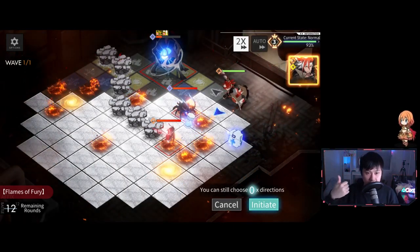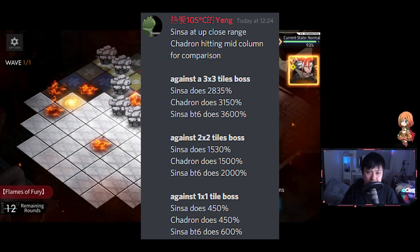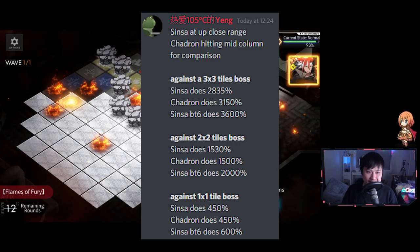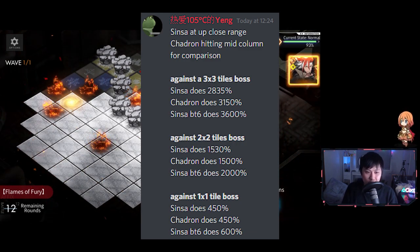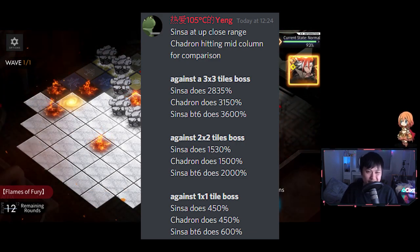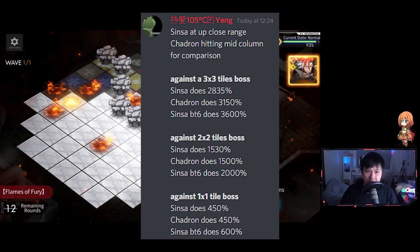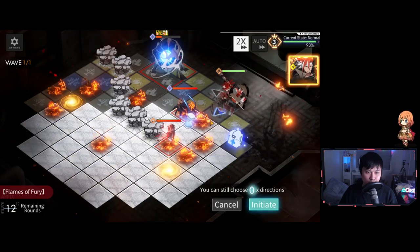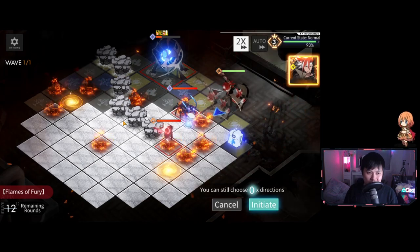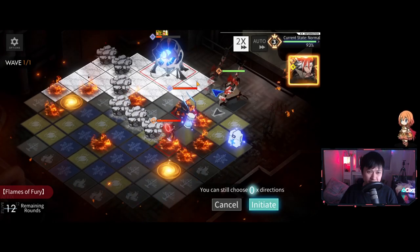Let's compare it against Charon. Old Mate Yang has done calculations against multi-tile bosses. The TLDR is that Sinsa's BT6 does a lot of damage, though that's not realistic for everybody. Compared at the base level, they are pretty evenly matched. However, what's great about Sinsa is that his reach is so incredible — he does so much damage and can point it in any direction.